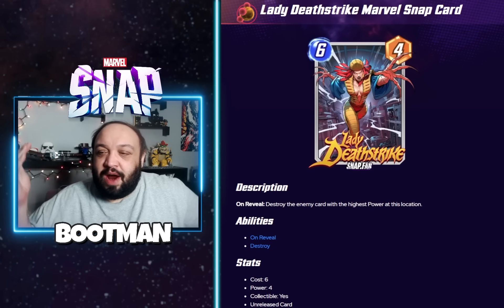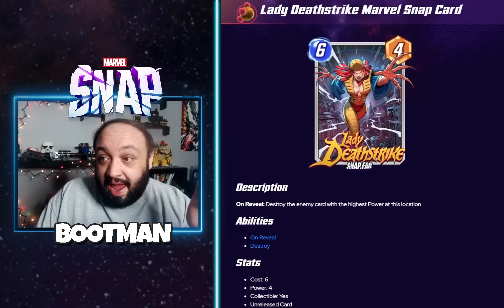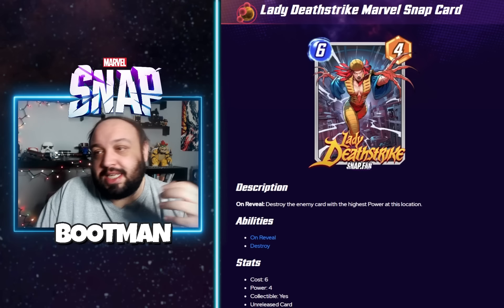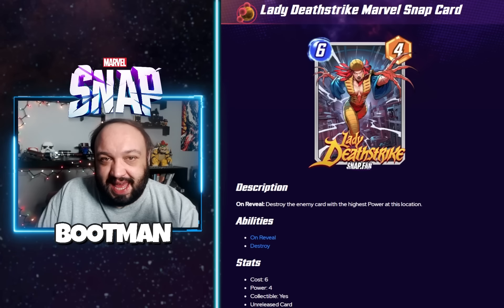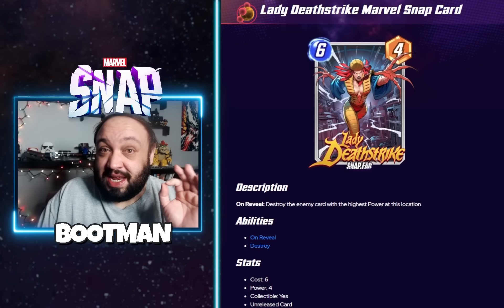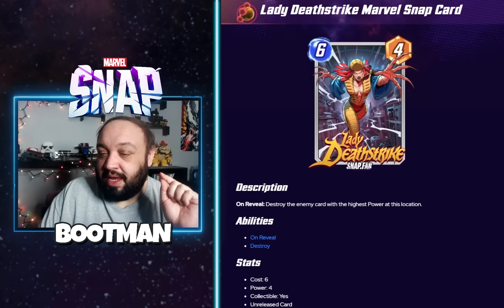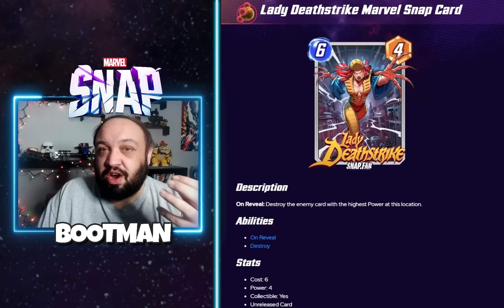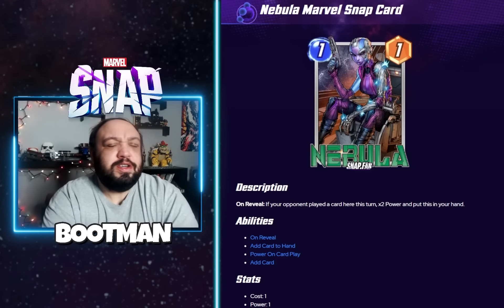Next up is Lady Deathstrike. Her ability is: destroy the enemy card with the highest power at this location. You combine her with Ghost — going last — and you're doing serious work on a lane. Think about Jubilee or Lockjaw decks where someone just pulls in their Infinaut. You sit there, wait for it, then play this on the very last turn. She's only four power which is a downside, but she's excellent for taking out really big cards.